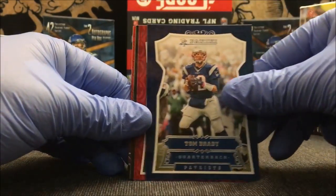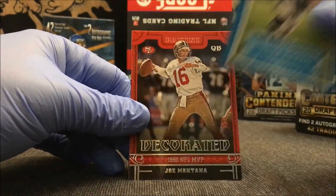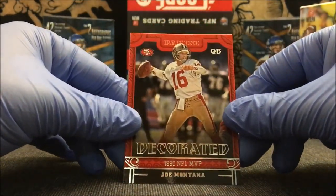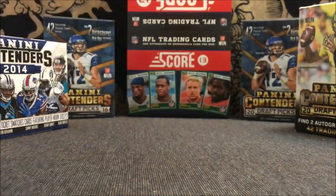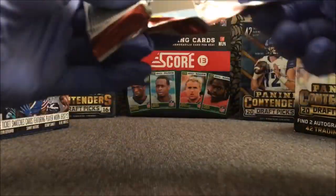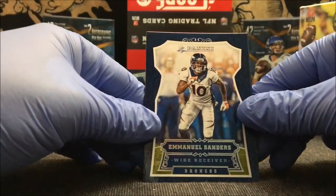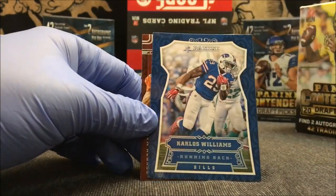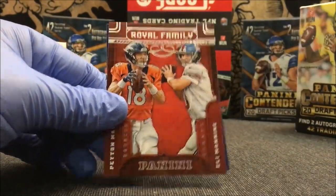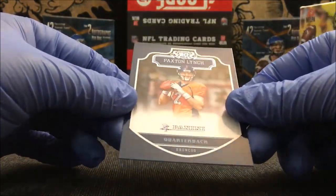Melvin Gordon, Tom Brady, Josh Norman, Aaron Rodgers, Ezekiel Ansah, Jonathan Stewart, Decorated — 1990 NFL MVP Joe Montana. Really nice. DeForest Buckner rookie. Emmanuel Sanders, Demarcus Ware, Jameis Winston, Demaryius Thomas, Larry Fitzgerald, Carlos Williams. Peyton Manning and Eli Manning Royal Family insert. And then another Bronco — Paxton Lynch rookie.